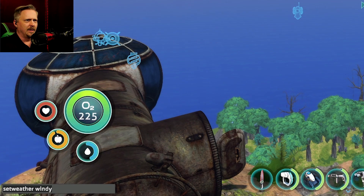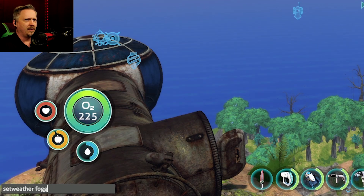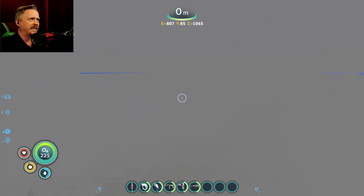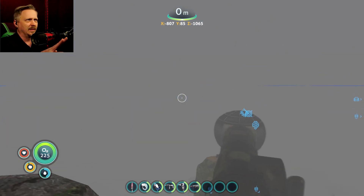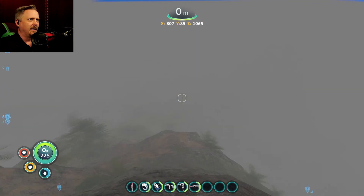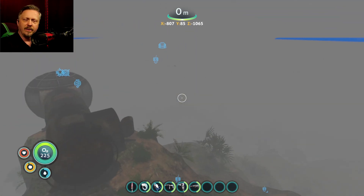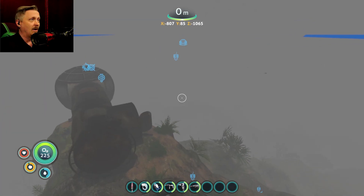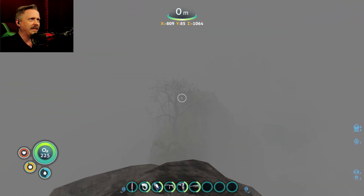Let's do foggy now. Yeah, see it right there - fog just rolls in. You can't see anything. It still has a little glitchiness around the horizon. Imagine having to maneuver with this on the island - you really can't see anything.